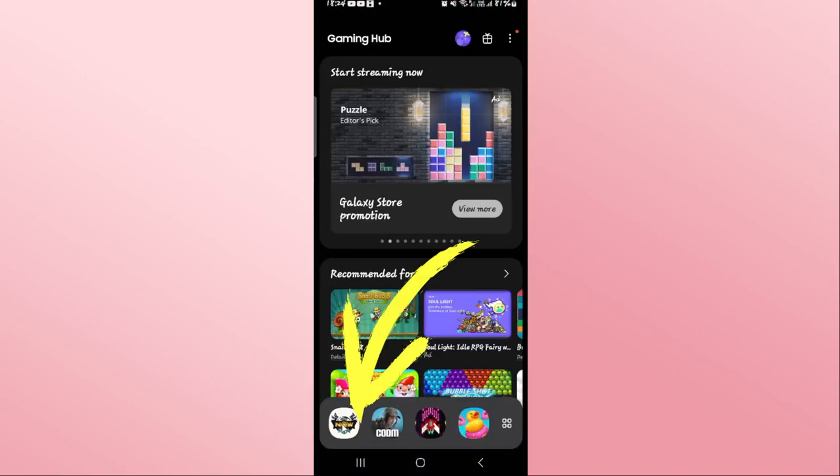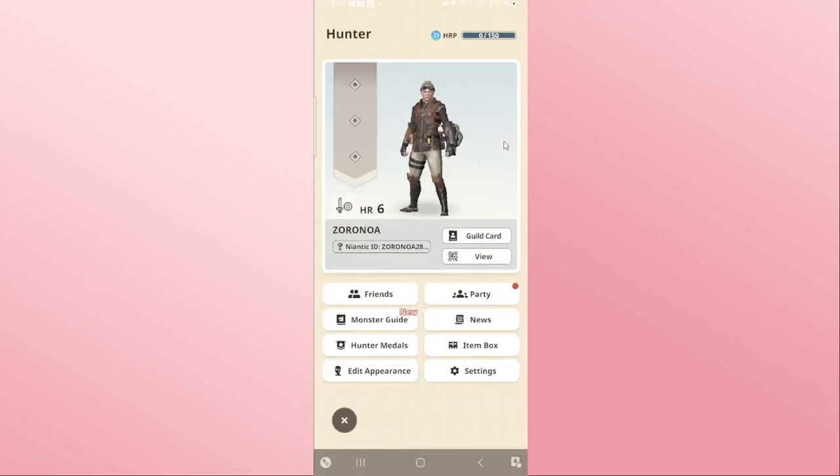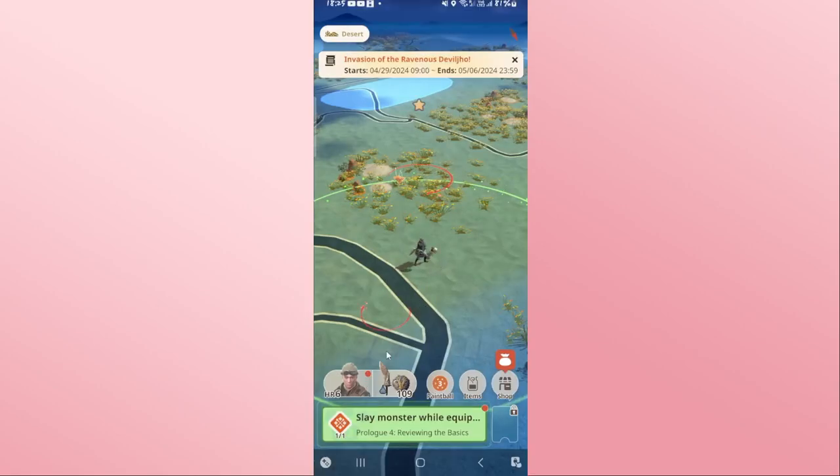First, open up the Monster Hunter game on your device and then log into your account using your Google ID. You will be logged into your Monster Hunter game right away. Now, in order to access the friends section, you will need